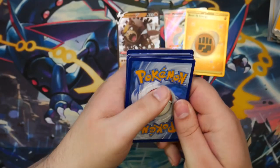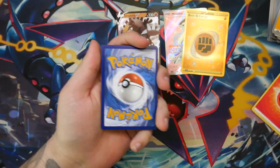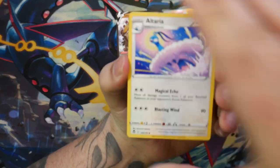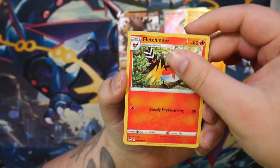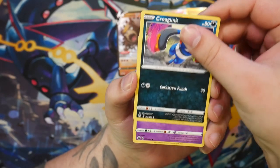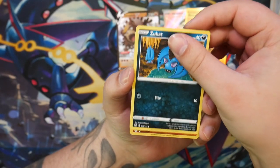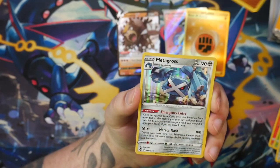All right, I have to do the card trick since this is Silver Tempest. Fire energy for the last one. Let's see — a Lance, a Fletchinder, a Spinarak, a Beldum, a Croagunk, a Celebi, a Zubat — nothing for the Trainer Gallery spot. Just another Metagross.